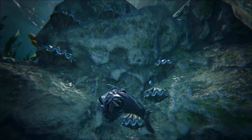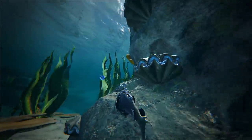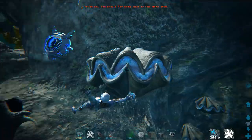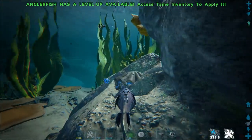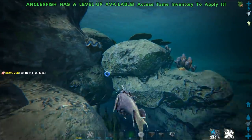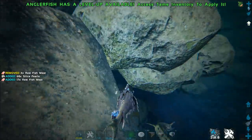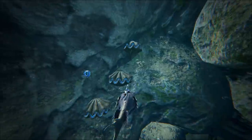The reason you're having trouble finding them is because they've changed the way that the node looks for pearls on this map. It's actually these big clam-looking things found all over the ocean biome, and they can be picked by hand as well as on an angler. You also get raw fish meat from them. This is what the silica pearl nodes look like and they can be harvested by hand as well as with an angler.